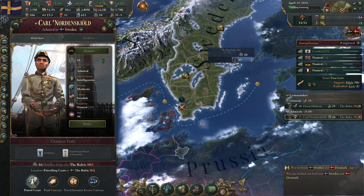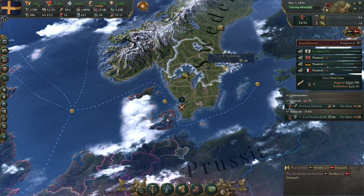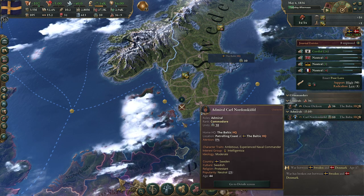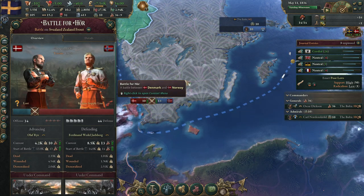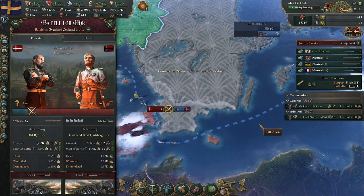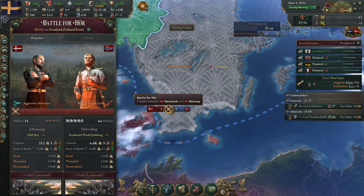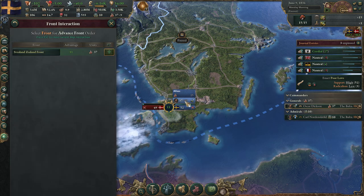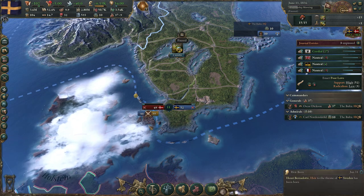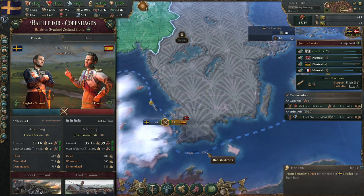We start with 10 boats patrolling the Swedish coast — if Spain wants to do a naval invasion, they have to beat those 10 boats. We win the first battle, so let's do a counterattack since they lost some morale. I'm attacking with 41 troops against their 40, and with a few more troops I think we can win this.